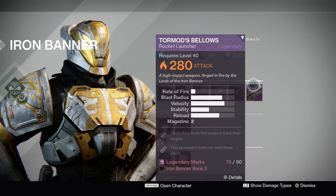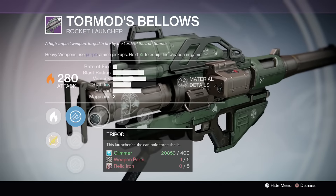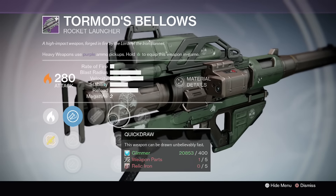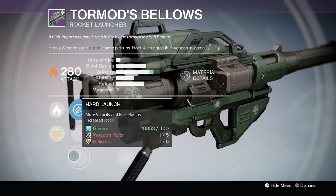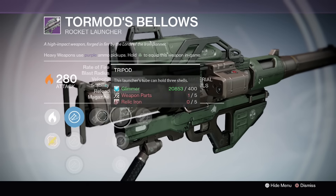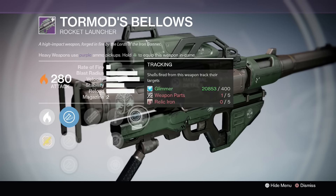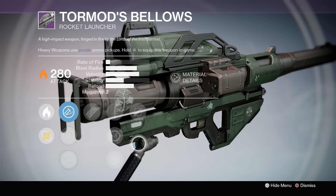Last up, we have the Tourmond's Bellows. This one I think has a pretty solid roll. We got Tripod, which you can't get mad at by any means. We got Quick Draw, Single Point Sling, Snapshot. You've got the Hard Launch — I love my launches hard. And we have Tracking. Some people like this and that, but I'm actually really, really content with those right there. You guys let me know — I'm sure you could probably find one, but a lot of those come down to preference.